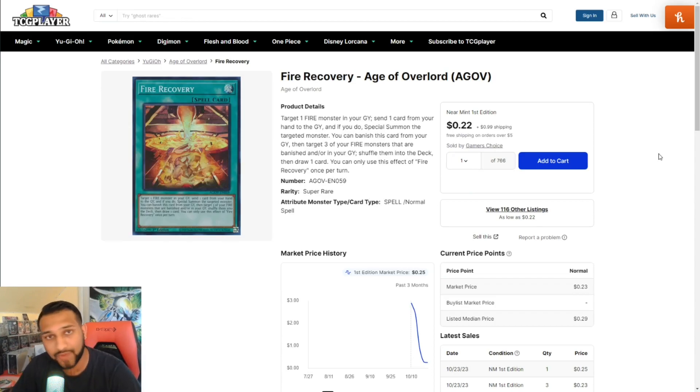Next is Fire Recovery. We had a lot of fire support in the newest set — Legendary Duelists: Soul Burning Volcano — which was a bit of a disappointing set overall. But here's what Fire Recovery does: target one fire monster in your graveyard, send one card from your hand to the graveyard, and if you do, special summon the targeted monster. You can also banish this card from your graveyard to target three of your fire monsters that are banished or in your graveyard and shuffle them into the deck, then draw one card. You can only use this effect once per turn.